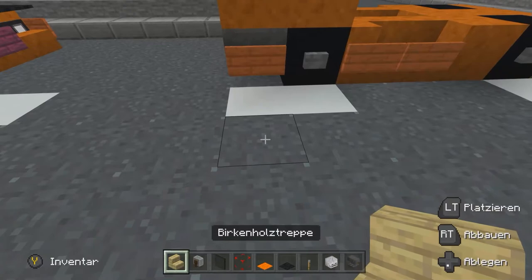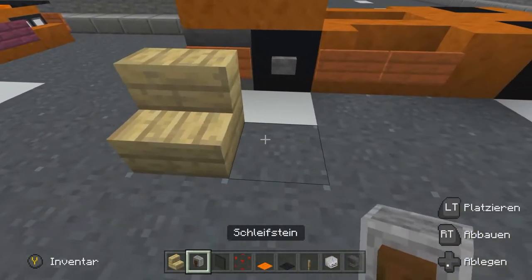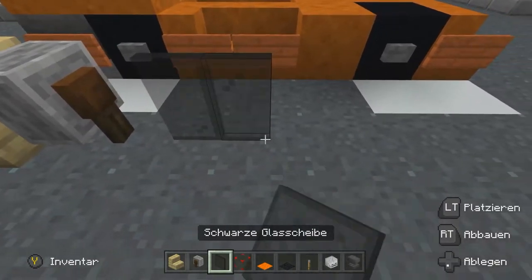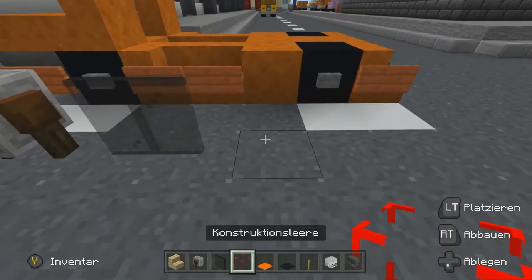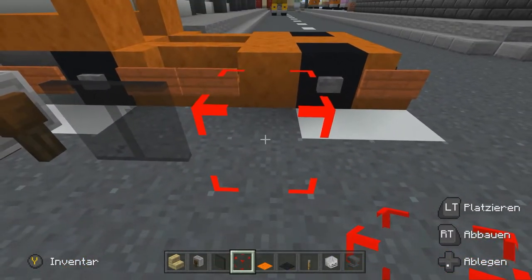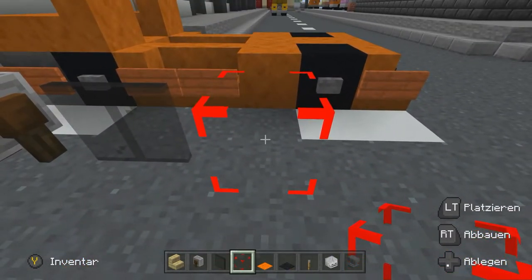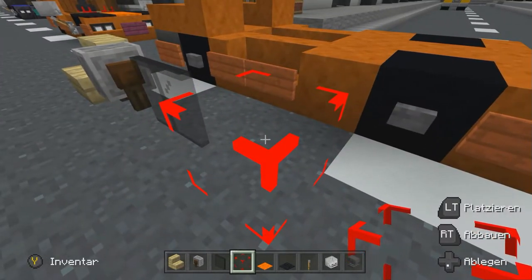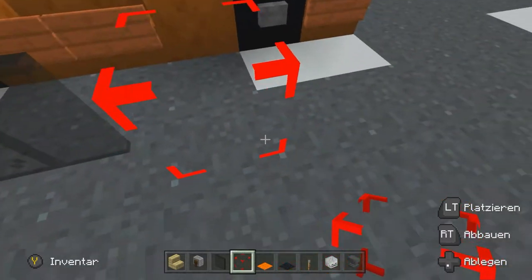Dann sind wir erst mal mit diesen ganzen Blöcken fertig und tauschen die einmal aus. Denn weiter geht's hier mit unseren Birkenholztreppen. Ein Schleifstein begleitet uns als Lenkrad für unser Auto. Nehme ich jetzt mal wieder schwarzes Glas – finde ich ganz passend. Dann holen wir uns noch mal Konstruktionsleere Blöcke raus, oder ihr nehmt Faden oder Barriereblöcke. Ihr könnt auch gerne Redstone-Schnur nehmen – ihr seht noch wofür wir die brauchen.